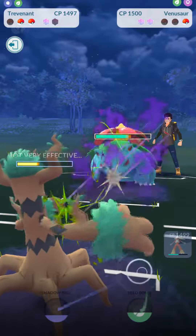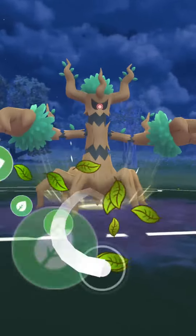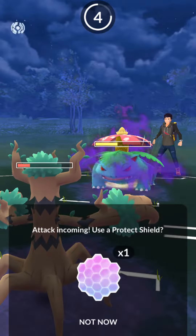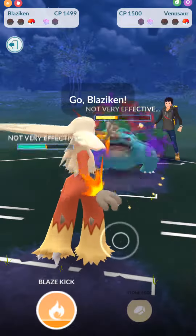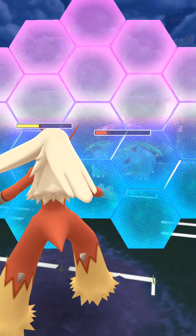Venusaur Shadow is going to come in, spam Frenzy Plant. We had Trevenant come in to catch it — we're going to go ahead and go for a Seed Bomb just to force a shield here, so they're burning their shields on a measly Seed Bomb instead of the scary Blaze Kick. Trevenant is coming in basically to be the bait and take all the damage, so now this Venusaur has no charge energy. We're in a good position to just let Blaziken coast through very easily.